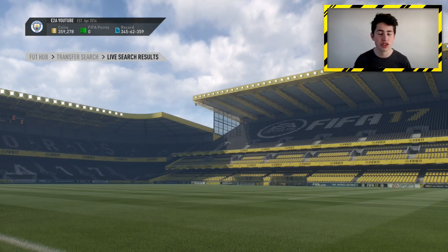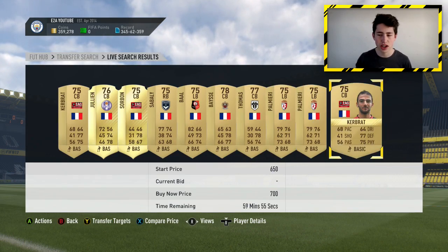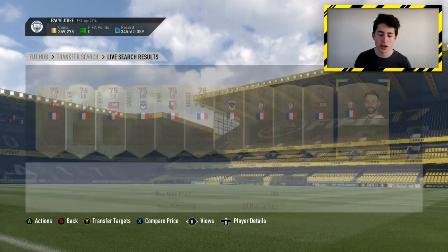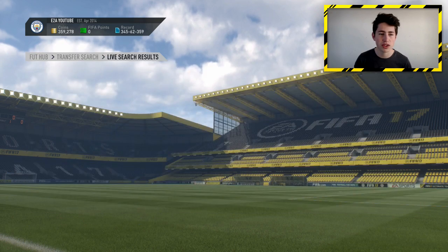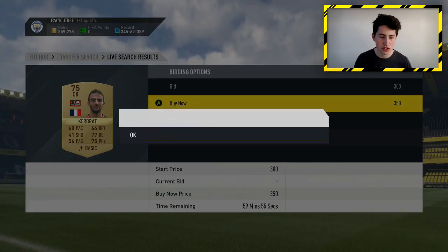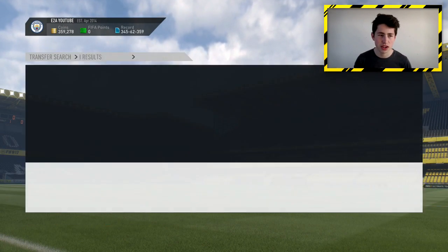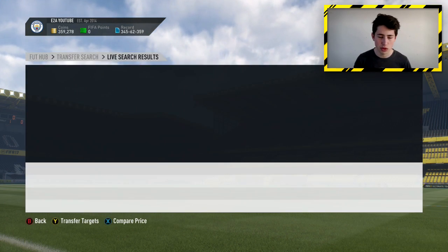All you need to do is either snipe them for under 700 coins, or you can go to your transfer targets and back by pressing Y on Xbox, and then you're going to see any new cards that come up in the 59th minute. This is a bit quicker because I've got slow internet since I'm on holiday in France right now. For example, 350 coins for a Cabaye and an Armour — they came up about 5 seconds late so I missed them, but that would have been some really nice profit, pretty much doubling my coins.